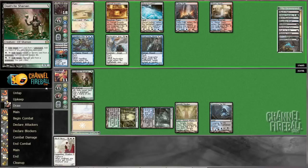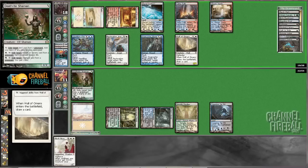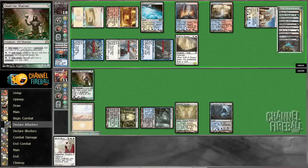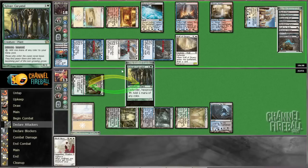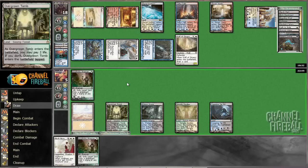So if we draw a land we'll probably win, and if we don't we'll probably lose. Not pathing the Vendilion Clique really cost us a lot because it let his clock be so much more aggressive. Wall of Omens — okay. Colonnade doesn't actually do much. We'll gain two life off our Karyatid — land please. That's not a land and we're dead.